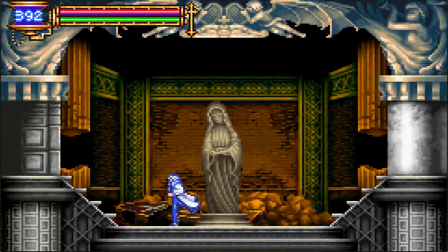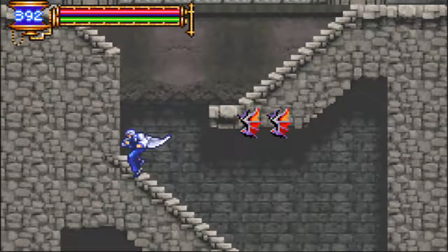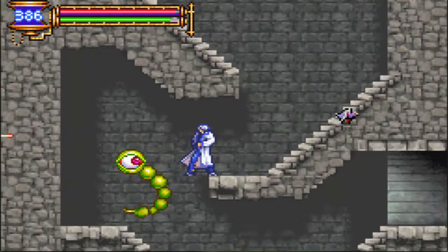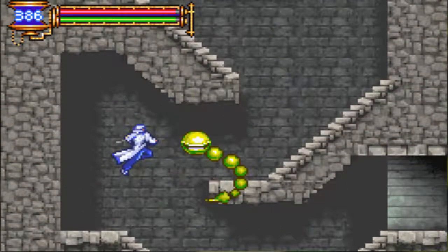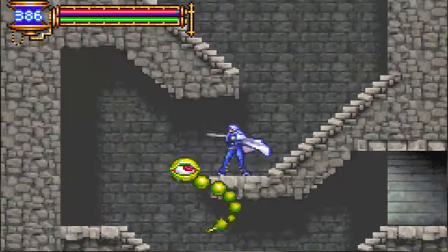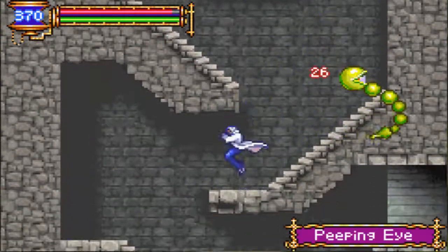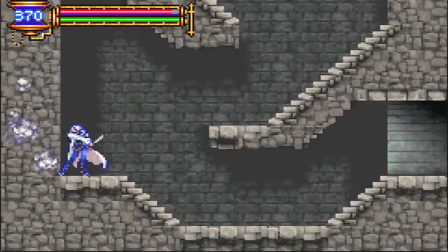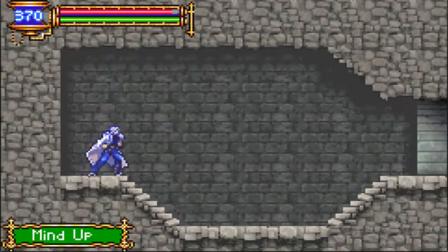So with that, let's get moving. Go down first. The Peeping Eye can be sort of a pesky enemy to deal with, just because of the way it moves. But only the eye part of the Peeping Eye can actually hurt you — the tail can't. So keep that in mind.